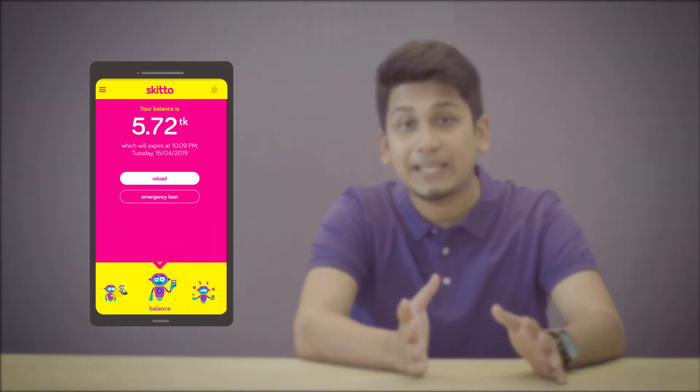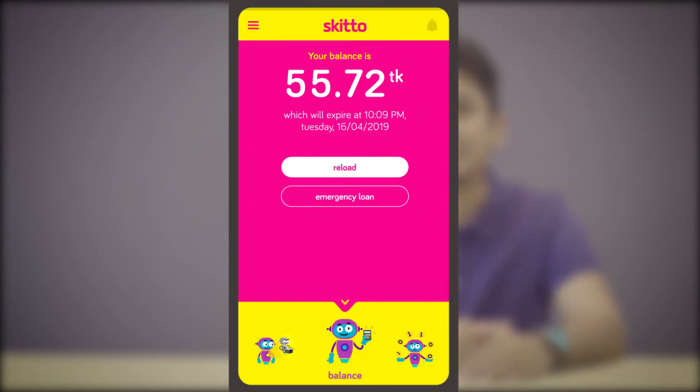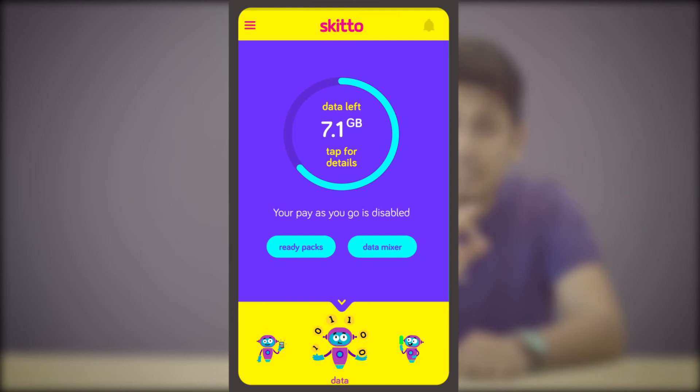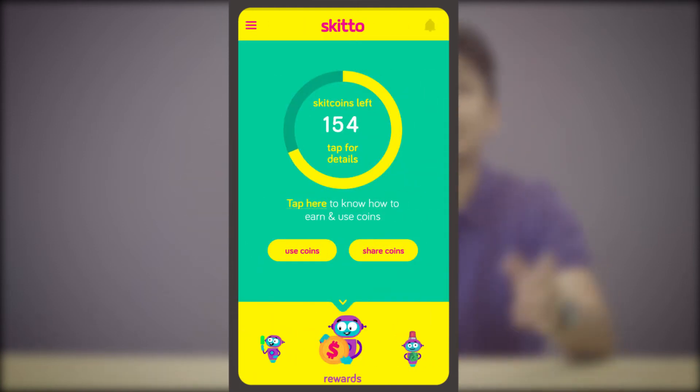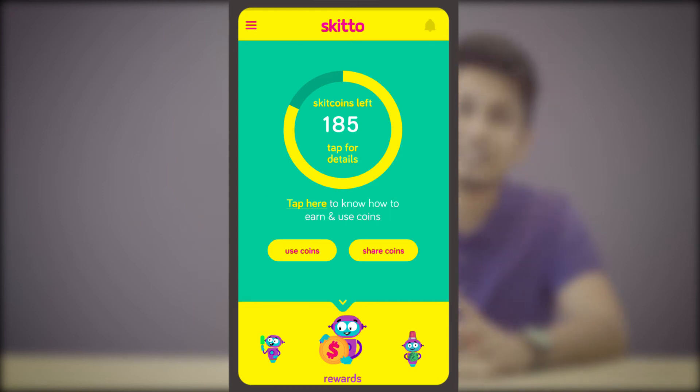So how do you collect Skit Coins? It's very simple, really. In the Skit app, using gPay or online reload, you can see the balance option. Then you can see the slider menu, and you can see the Skit Coins. Different magic amounts give you different amounts of Skit Coins.